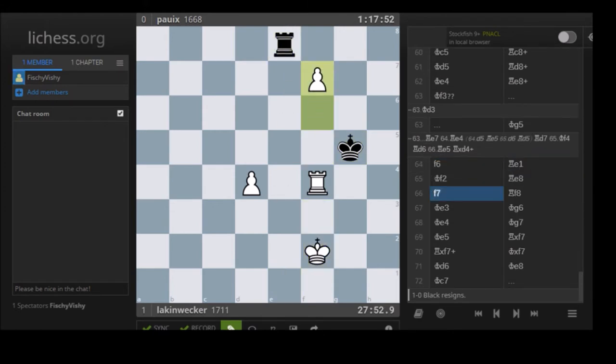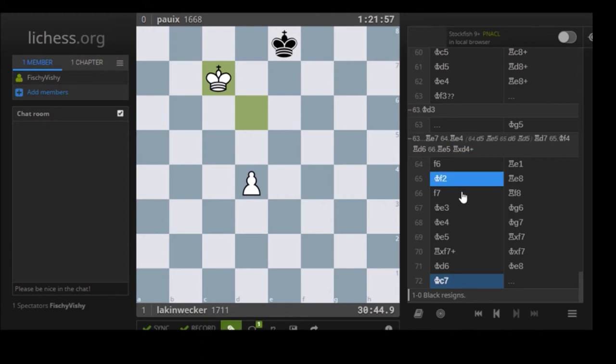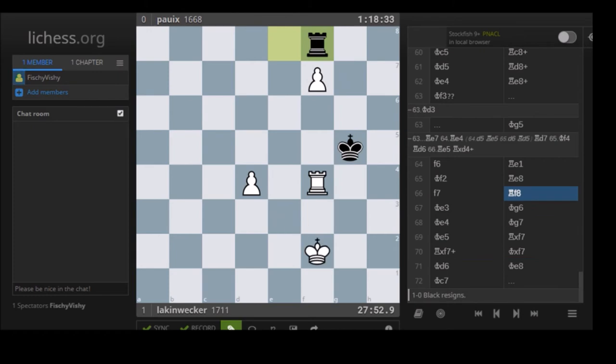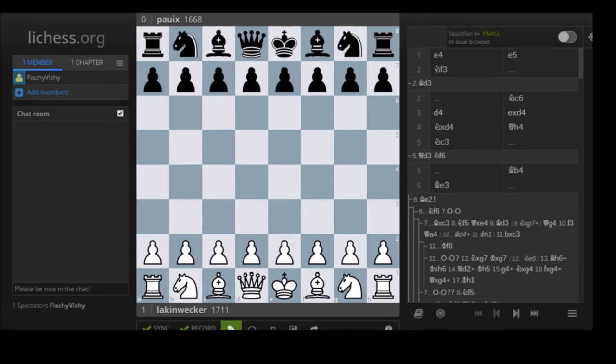Fortunately his opponent didn't notice that and went Kg5, and now f6 just wins. And I really like this move by Laken: Kf2, very nice. And now also f7, and yeah, the endgame was easily winning. He just went to the top position and it was easily winning. His opponent offered zero resistance - like Re8 - he was just moving too quickly. An hour and 21 minutes left on his clock - that should never happen. Even if he won, I would berate Poix because having an hour and 21 minutes left, I don't care even if you beat Magnus Carlsen with that amount of time - it's just not healthy.